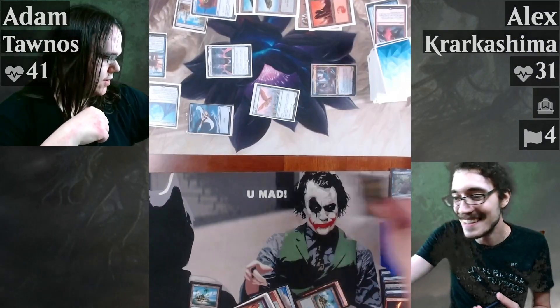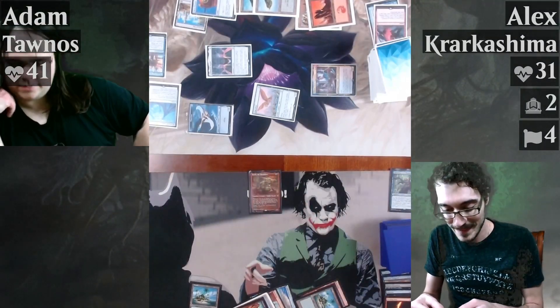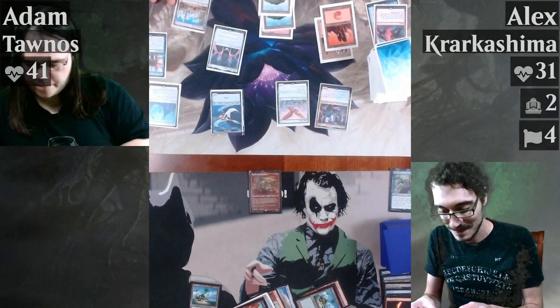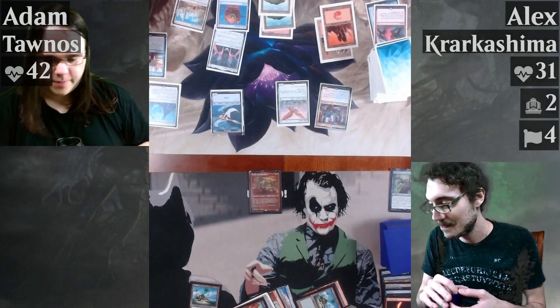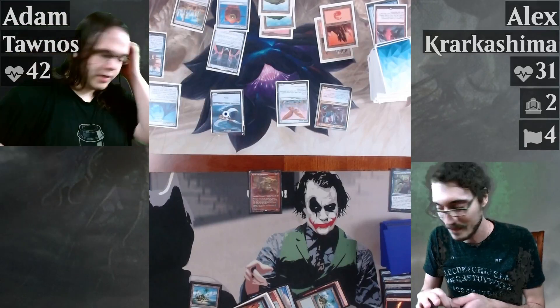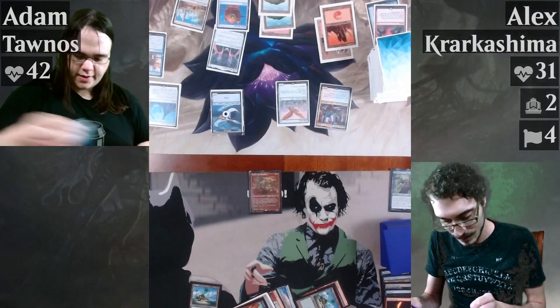Krark. It's your turn. Beginning of my upkeep if I control an artifact I'll gain a life. Beginning of my upkeep if I control an artifact, create a Thopter — second Thopter. Regular draw. Land.